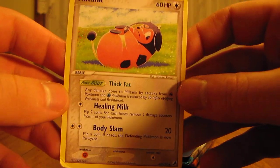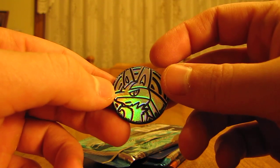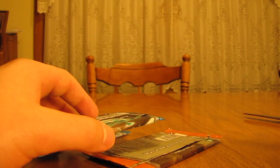So here's a Miltank — it's the first card. That coin that I mentioned is a Lucario coin. And then another card here. I'll show you the cards first before I get to the packs. They want me to do the card trick still. So Moo Moo Milk and Miltank. So two Miltanks and a Moo Moo Milk.